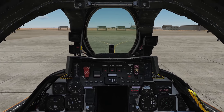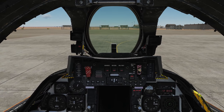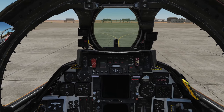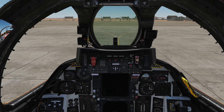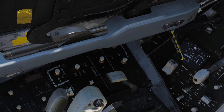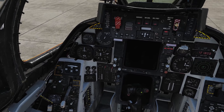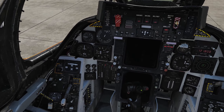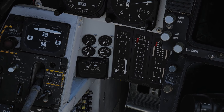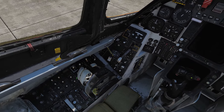Once our right engine is started, we can disconnect the ground power by pressing backslash, F8, F2, and F2. Now we can start our left engine. Set engine crank to left, and again wait for our RPM to come up to about the second line, and left click our left throttle to bring it into the idle detent.